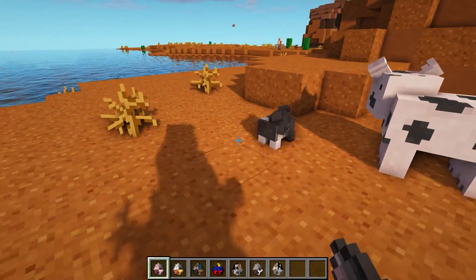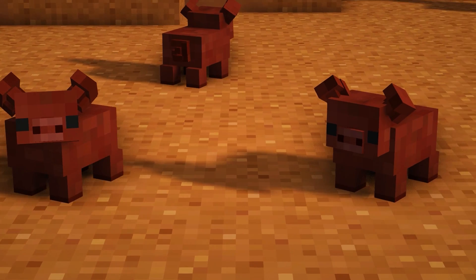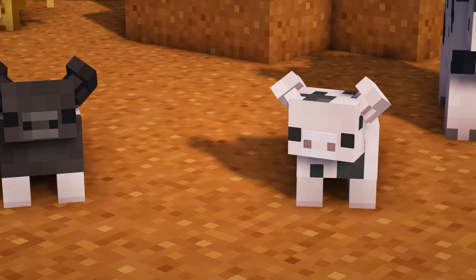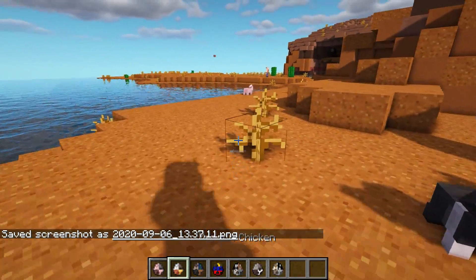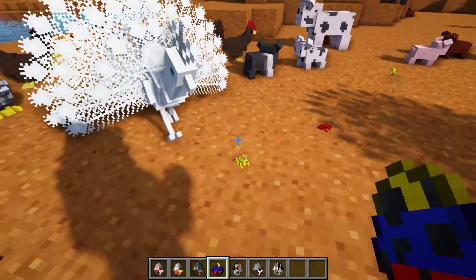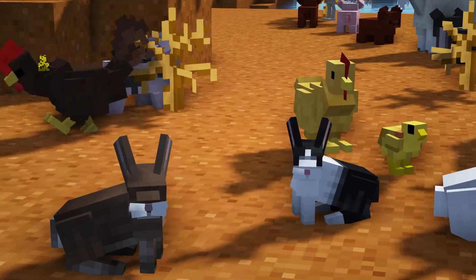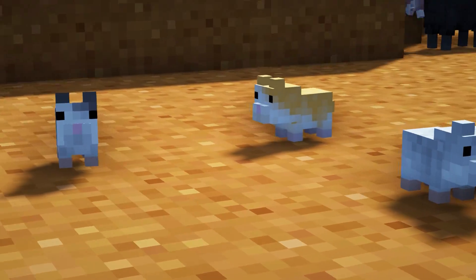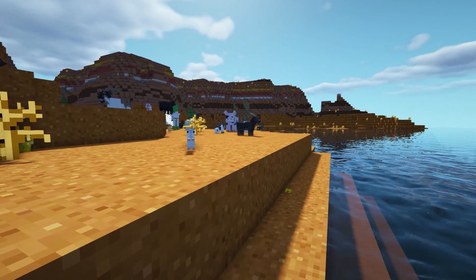This next mod is called Animania and it enhances the farming aspect of the game with farm animals. It creates new models for regular pigs — look how adorable those little pinkies are — they come in all different textures and breeds. The animals all have needs: they need food, water, and they like to play in mud. There are also chickens, peacocks, peafowls, and goats you can milk for goat's milk and goat's cheese. It adds rabbits and hamsters — you can give them hamster food, tame them, and put them on a hamster wheel which used to generate energy.